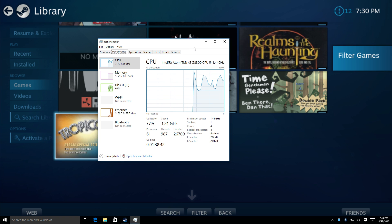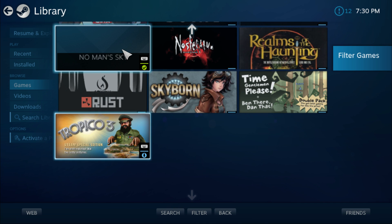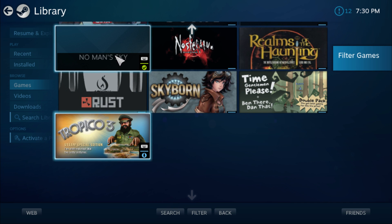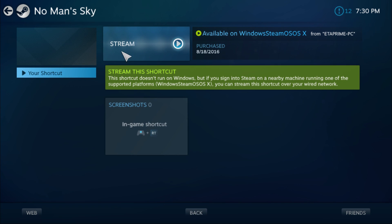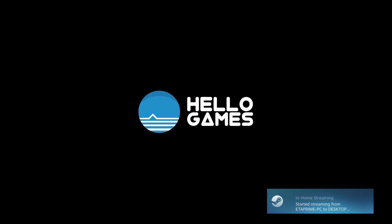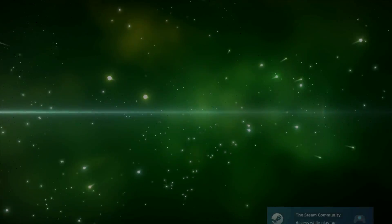Hopefully patches will fix this in the future — it's still a little buggy. I have an Xbox 360 controller connected, I'm in Big Picture mode, and I'm going to start streaming right now. I'll click on No Man's Sky, click Stream — it's launching on my big PC now. Home streaming started, sweet! I moved my user file out so I'm going to start on a new planet just for this demo.